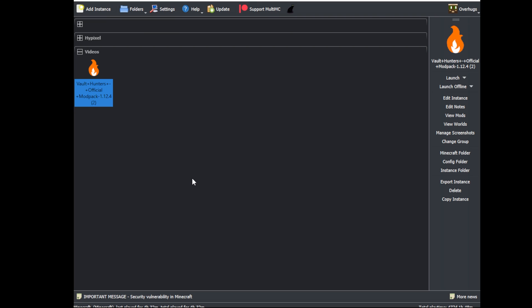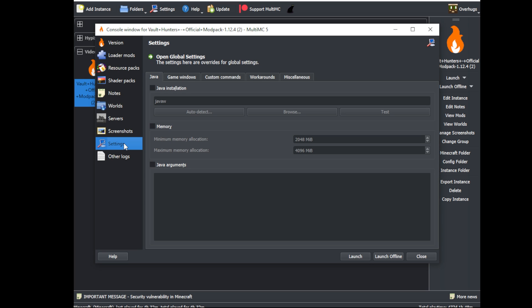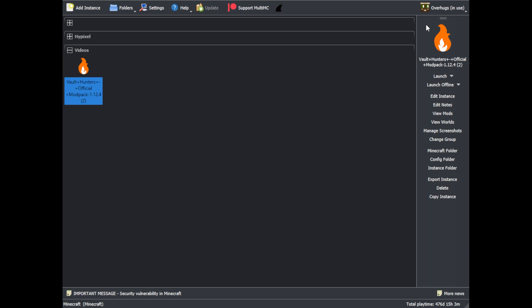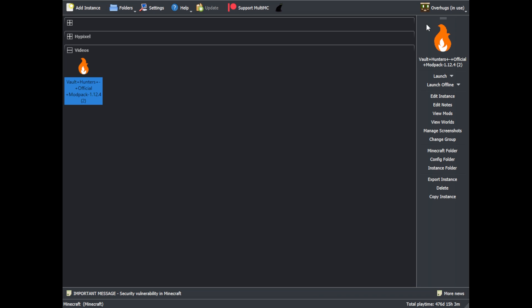Once it finishes, it should look like this. Right-click on the flame and choose Edit Instance. You're going to want to go into Settings, click Memory, and change this to 8196 for both minimum and maximum. Once you're done with that, click Launch. Vault Hunters needs at least 8GB of memory to run — otherwise, you're going to have a bad time. This is the only configuration option you have to change.